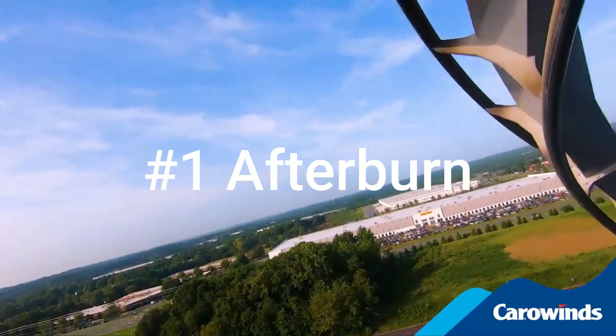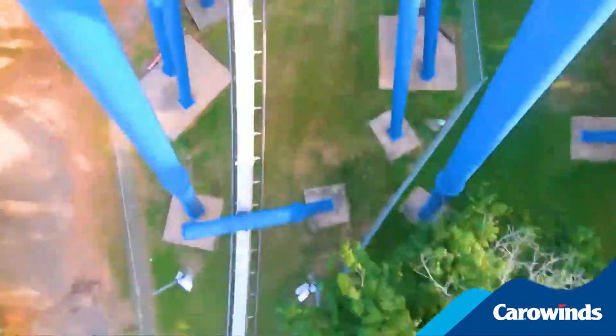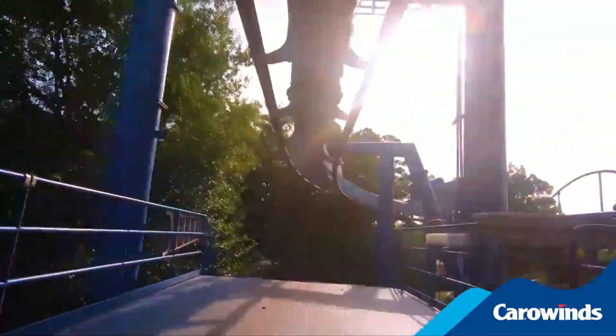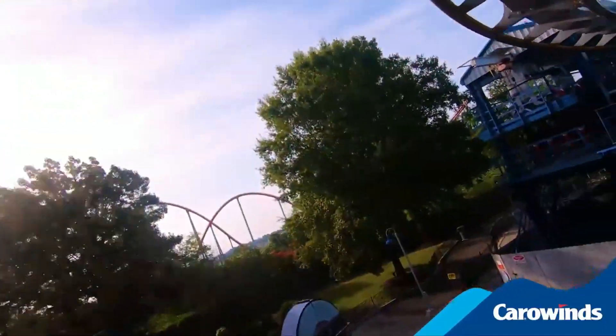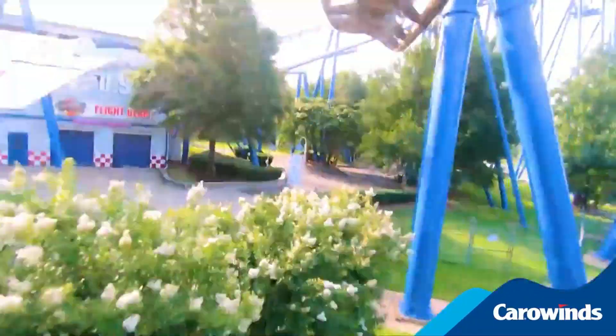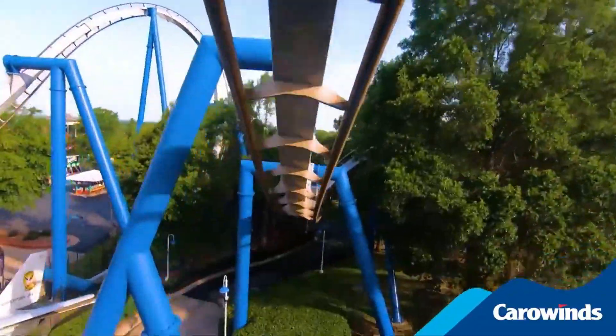Number one and the best coaster in the park is Afterburn. It's a perfect coaster. It starts with a drop, then a loop, then an Immelmann invert, followed by smooth inversions up until a fake airtime hill over the station, leading into the most whippy corkscrew you'll ever do — use my earlier strategy to avoid headbanging — and finally a helix into the brakes. Nothing bad, everything good. It feels so fast on ride; going down the first drop into the loop it sounds almost like a jet, which makes sense since it's themed after fighter jets. The fake trenches make it feel incredibly loud and fast.